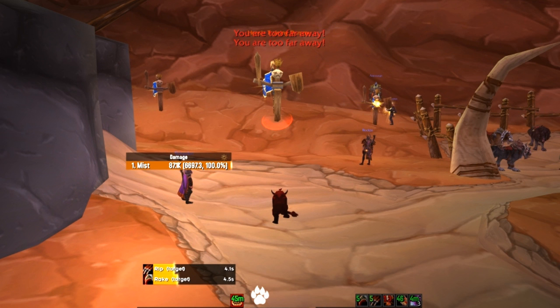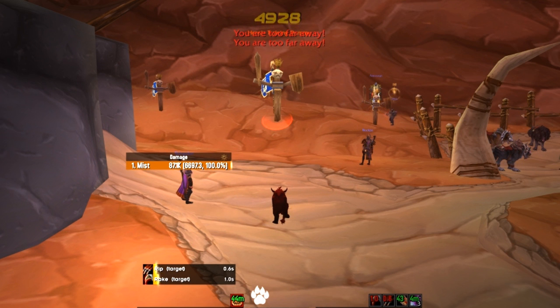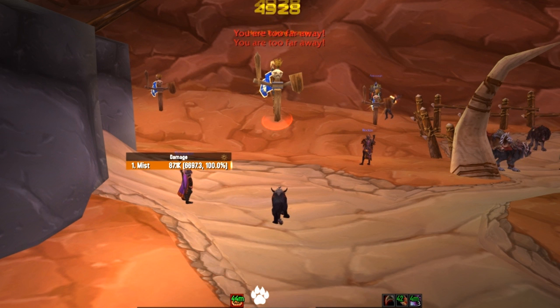If you don't have 5 combo points after you've applied your Mangle, then use Tiger's Fury, Rake, and then Rip. That way you can guarantee you've got 5 combo points for your main bleed which is your Rip. Then just shred for combo points and use your other abilities as you would normally in PvP.